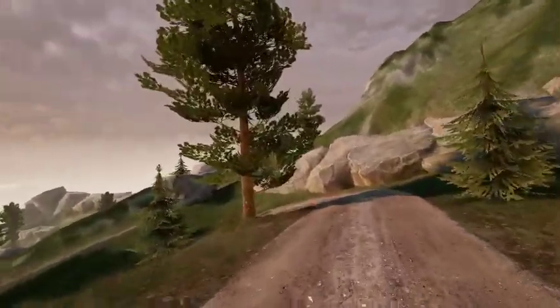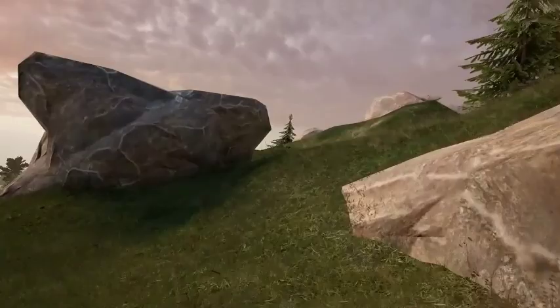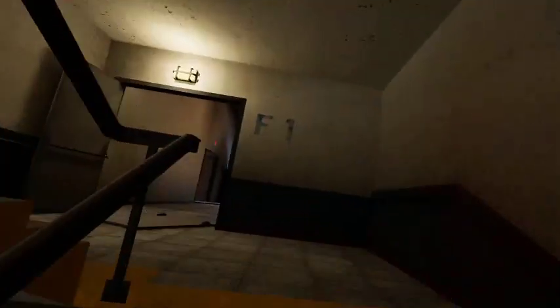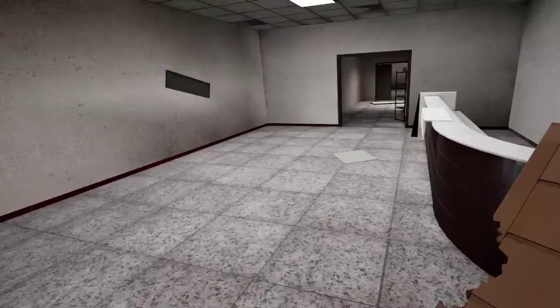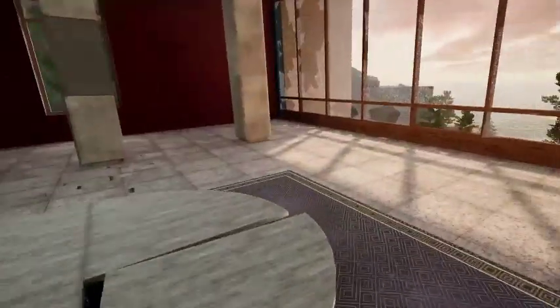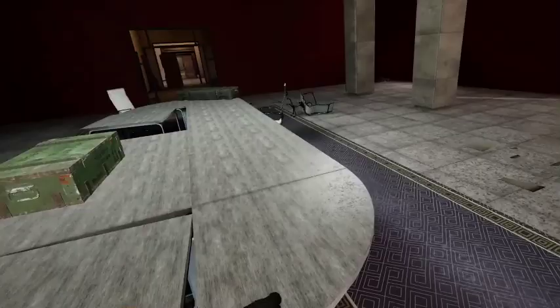If you take this passage through this walkway area into the main research center, you will find where the two purple keycard spawns are. You can go to the staircase over there or the staircase back here, either way works. Come to the first floor and over to this desk on your right — there will sometimes be a purple keycard spawn right around here. That's the first one. Next, go all the way back upstairs to this conference room area on the very edge of this desk, where there will be a purple keycard — it's halfway in the desk because the spawn rates are weird. This will be the second purple keycard spawn.